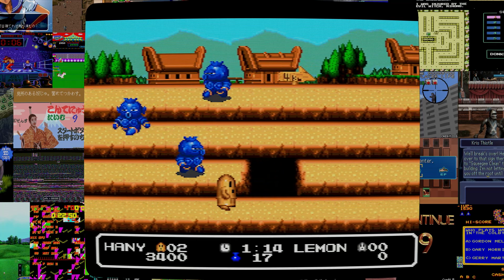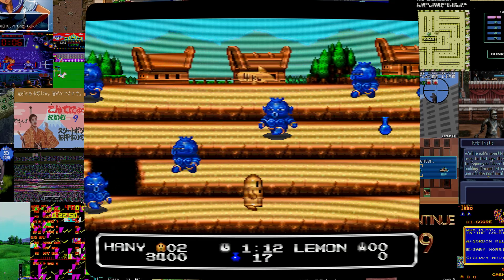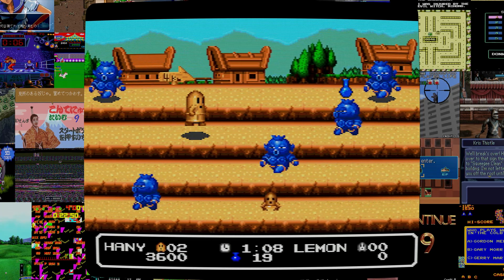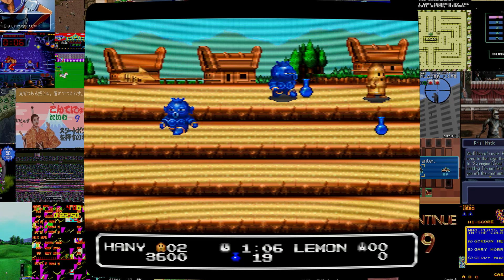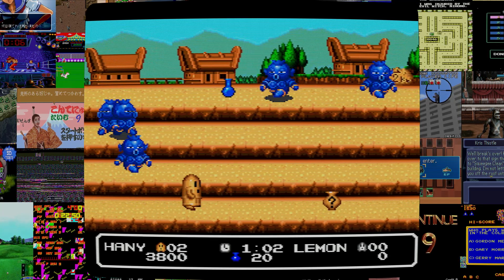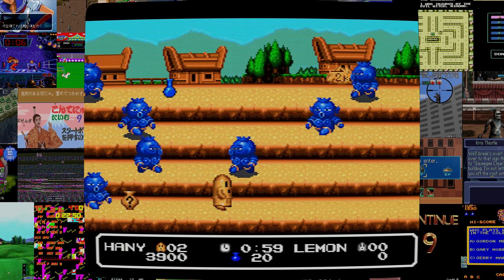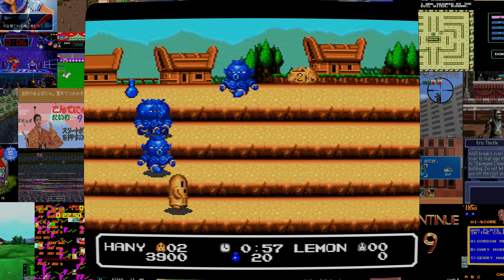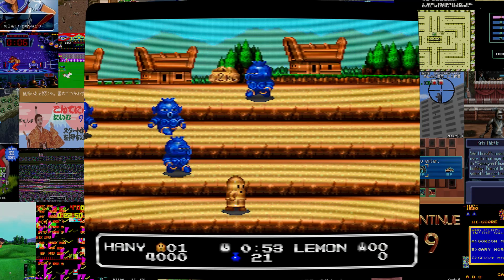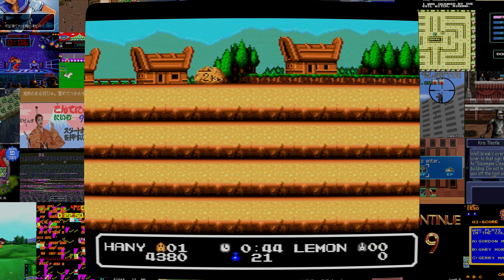One thing that is kind of interesting is they do seem to have implemented parallax scrolling. I'm not entirely sure how the TurboGrafx-16 handles parallax scrolling — I know it can't do mode 7 — but it seems to be doing parallax scrolling just fine. The paths are moving at different speeds that the developer probably hard-coded.